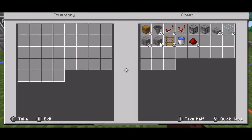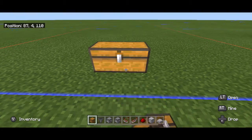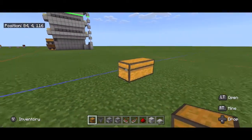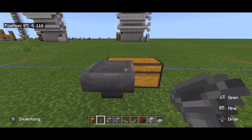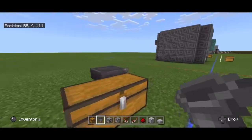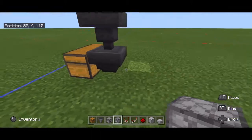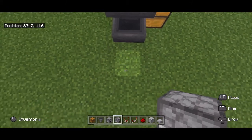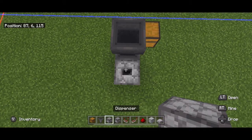Here is what you need for this build — pause the video if you need to. Okay, let's get started. First, lay down a double chest. Behind that chest, put a hopper, and then on top of that hopper place another hopper. Behind this hopper combo, place a dropper facing up, and on top of that a dispenser facing up.